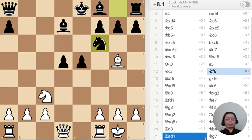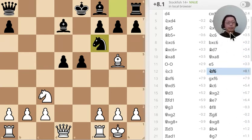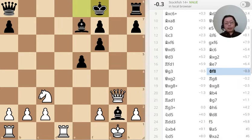Second puzzle: Black has just moved the knight to F6. What is the best move? Third puzzle: Black has just moved the king to F8. What is the best move?